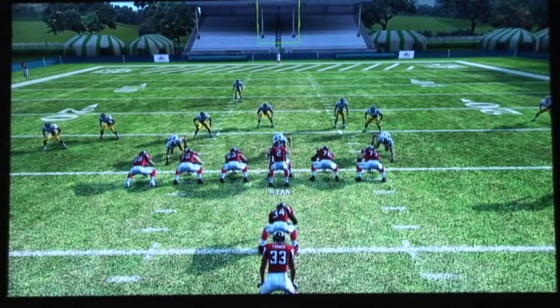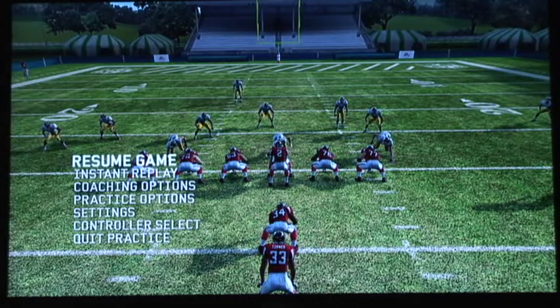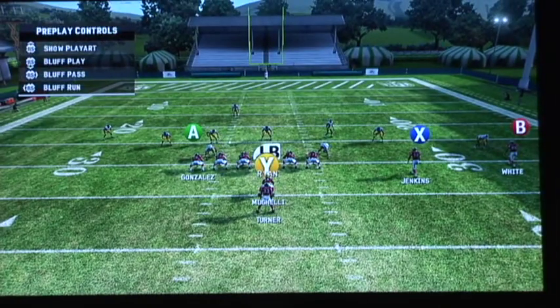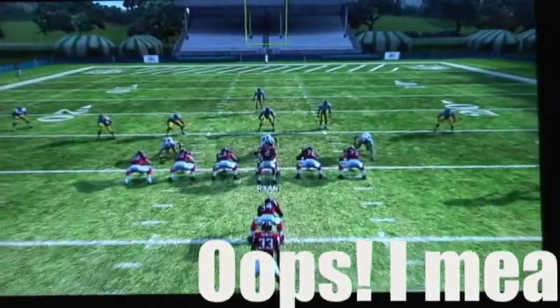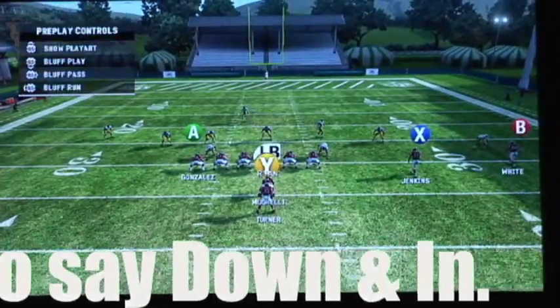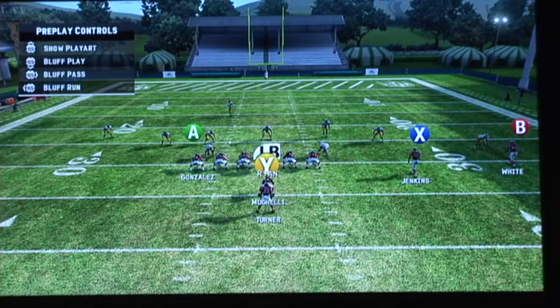Now we're going to set them up for a pass play. We're in the I-Twins again and the defense is in a 3-3-5. What I'm going to do is hot route the far receiver to the right to do a slant. Since we're in the zone, the tight end is releasing and doing a five-yard out. That means the linebacker has to freeze and respect him, which opens up the middle for the slant.